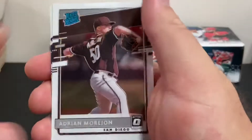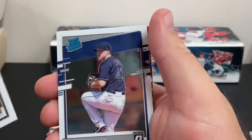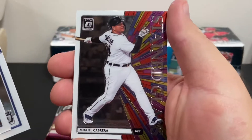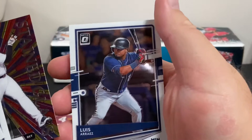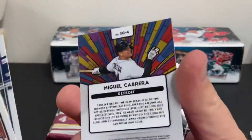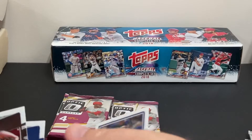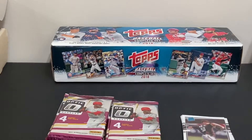First pack up: Adrian Morjohn, Aaron Savelle, a Miggy Cabrera Stained Glass card — very nice — and Luis Arias. Here's a look at the Miggy Cabrera Stained Glass. Very nice little card there.